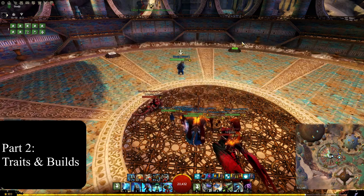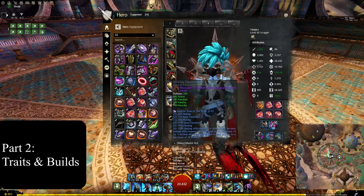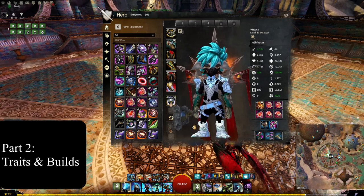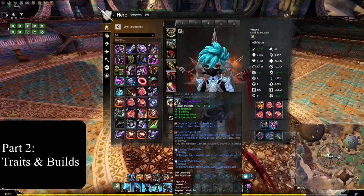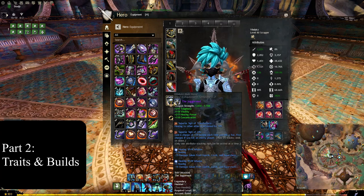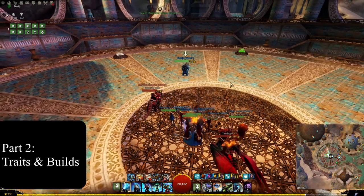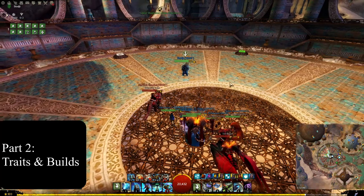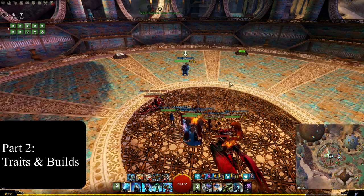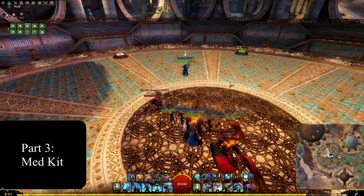We run entirely Minstrels with the Scrapper build — armor, trinkets, and hammer all Minstrels. On weapons we run two hammers: one with a Superior Sigil of Benevolence and a Sigil of Transference, and the other with a Sigil of Transference and a Sigil of Renewal. Once you've stacked your Sigil of Life, make sure your Sigil of Renewal is active, because as you transfer through kits the Sigil of Renewal procs and heals allies around you while you still benefit from the stacking sigil.